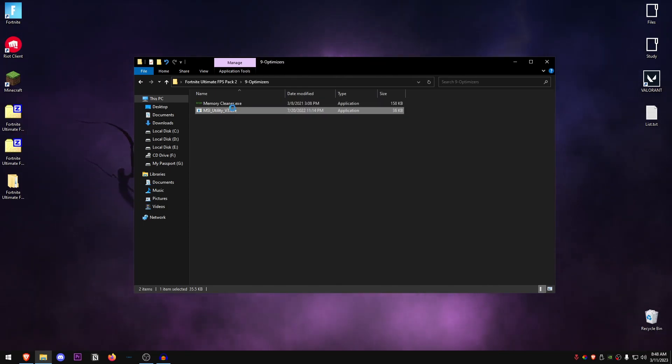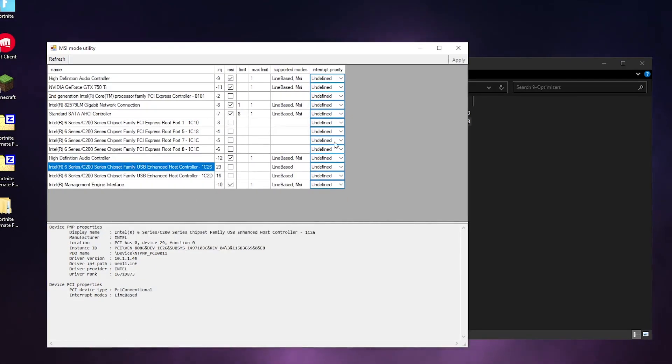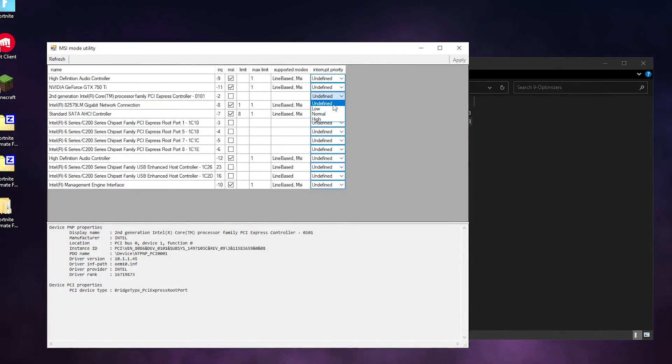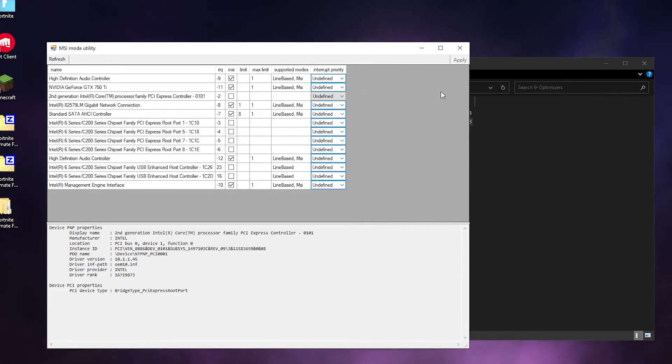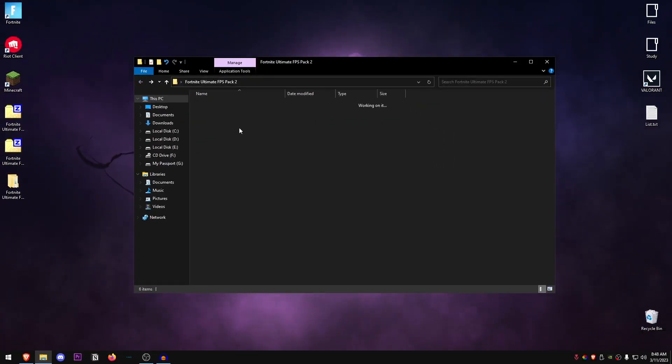For the MSI Utility v3, right-click on it and run it as administrator. Once it opens, find the devices that say MSI Supported under supported modes and check the MSI box for those — especially for your graphics card and audio controller. For the interrupt priority, leave it as Undefined. Undefined works best for me and for many others, so just leave it there, hit Apply, and then close out of the MSI Mode Utility.